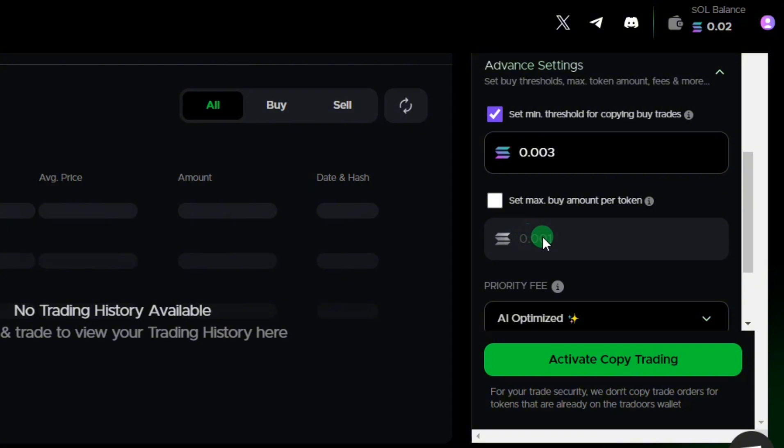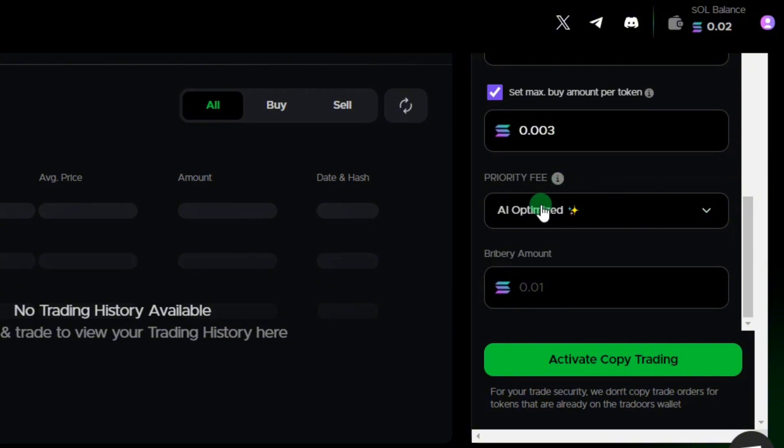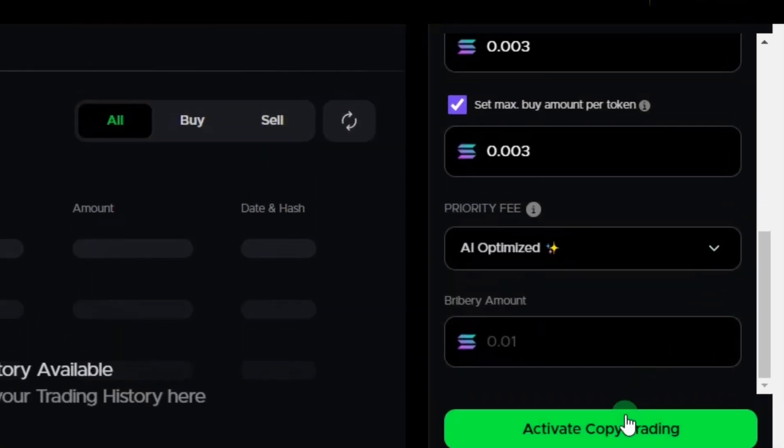Set the maximum buy amount per token to 0.003 as well. Scroll down and leave the priority fee at AI Optimized — I'd advise leaving the bribery at the default setting. After that, there's not much more to configure — just click 'Activate Copy Trading' and your copy trading will be activated immediately.